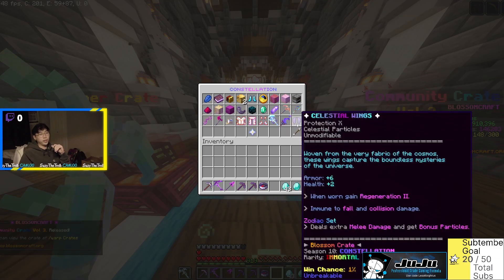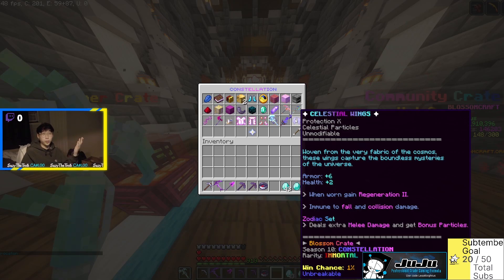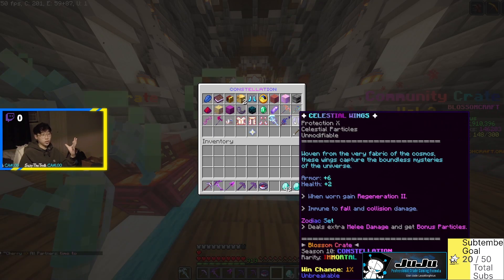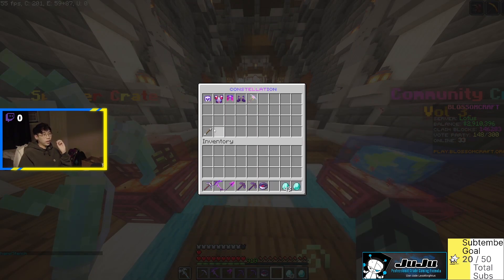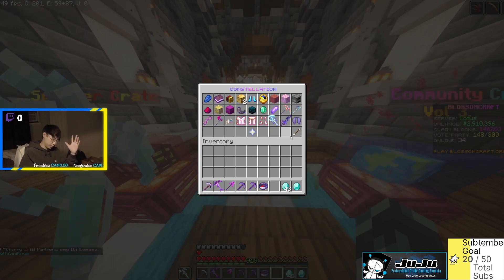Our last one percent item is the Celestial Wings — Protection 10. Woven from the very fabric of the cosmos, these wings capture the boundless mysteries of the universe. When worn, gain Regeneration 2, and you're immune to fall collision damage. This contributes to the zodiac set as an alternative to the Pisces chestplate. Great option if you're using the zodiac set. The next page has the blossom items — the Legion set and the Blossom Pickaxe — nothing new but still cool. The constellation crate is really exciting.